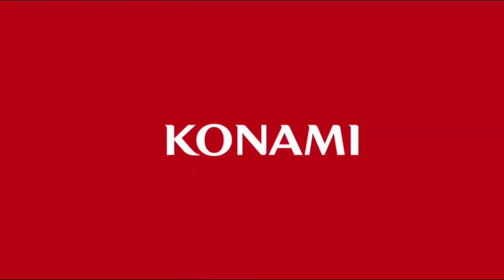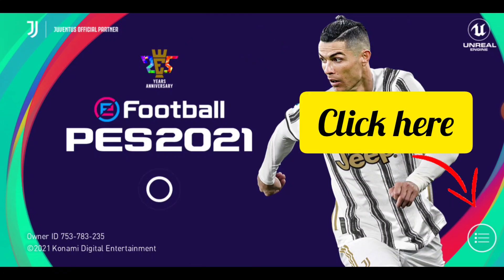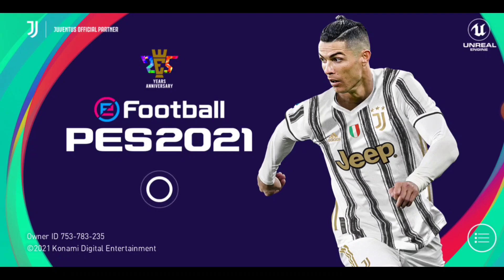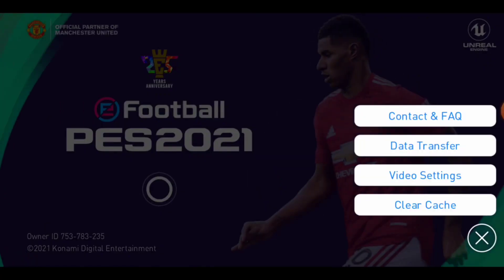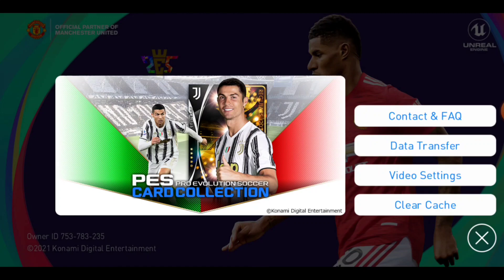Let's restart. The trick is to open the right corner. Then you will have a clear and clear game. Now you will start a game and have a clear organization.